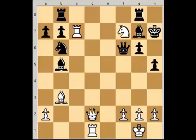This next tactic is called the double check, and it combines the idea of a discovered attack — and that discovered attack will be a check — as another piece is also checking the king.